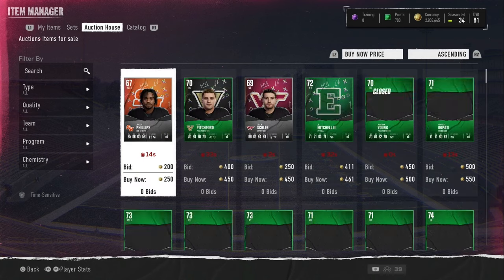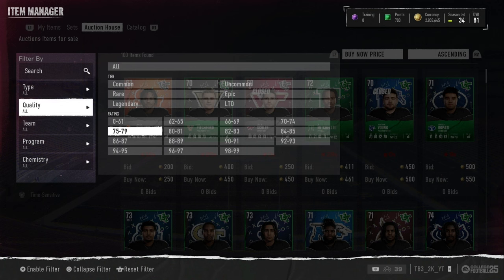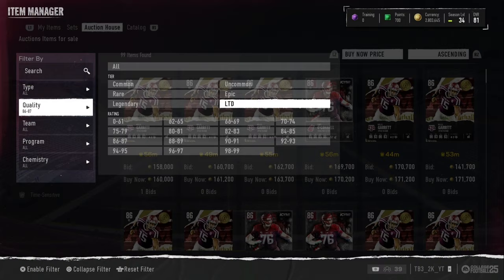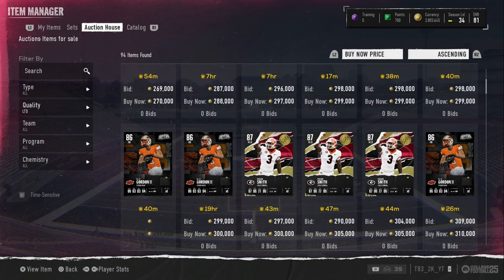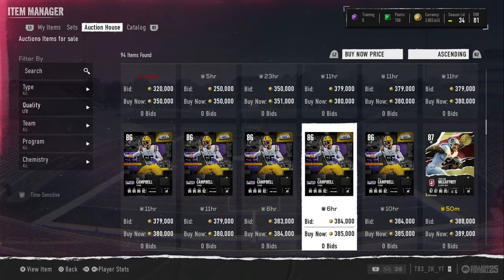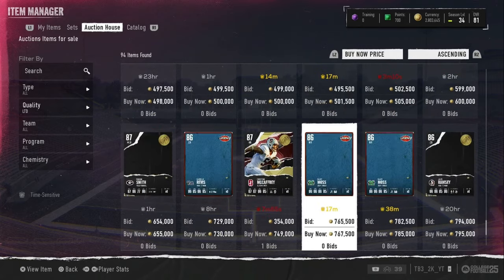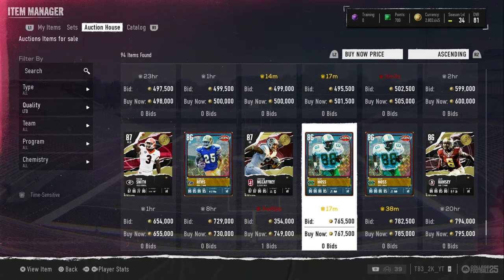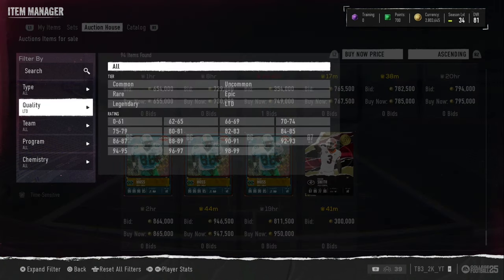If you guys want a pack opening on that, make sure you get this video up to like 15 or 20 likes and I'll do it. Let's check the overall LT market now. LTs have gone way down — Brooklyn's is down to 300K, Will Campbell's 350 to 380. Hopefully Will Campbell can go back up. McCaffrey is at 390, Marriott was at 410. Then the rest are 730, 770, 800K. Pretty interesting where the market's going right now.